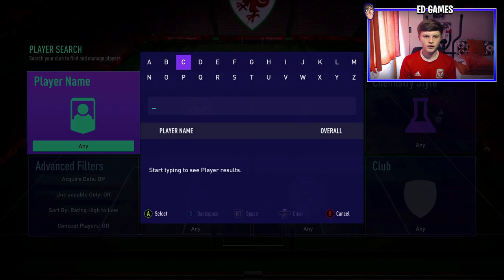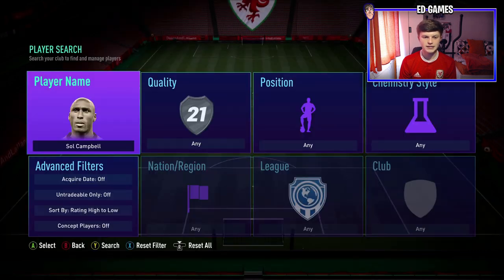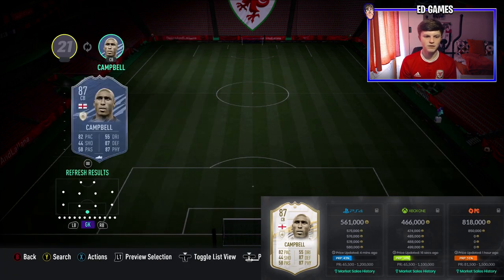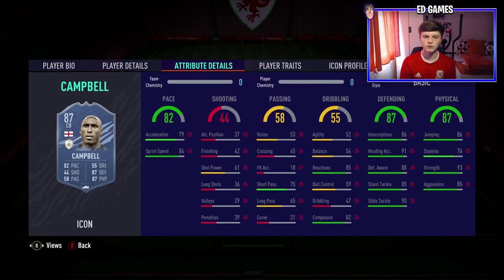Player number one is Sol Campbell — his 87 mid version — with 82 pace and 87 defending. He is absolutely insane. I've played against him a few times in the weekend league and you notice him immediately. Forget shooting, passing and dribbling on Campbell — it's all about that pace, defending and physical. With a shadow he rivals Rio Ferdinand and Varane.